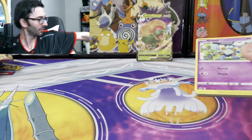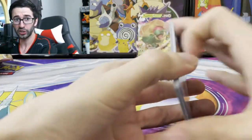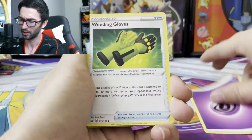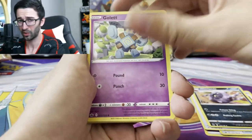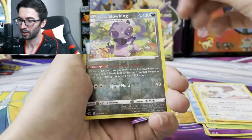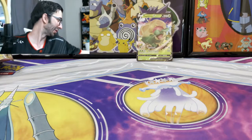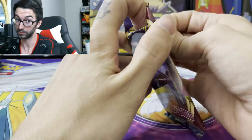Getting into Chilling Reign now. There are the alternate art birds in this set, a Blaziken alternate art, a golden Snorlax — all of those would be really nice. I hunted for that gold Snorlax for a while. The pull rates for Chilling Reign are really tough. We got a Galarian Slowking and a Malamar non-holographic. That golden Snorlax is really hard to pull — really hard.